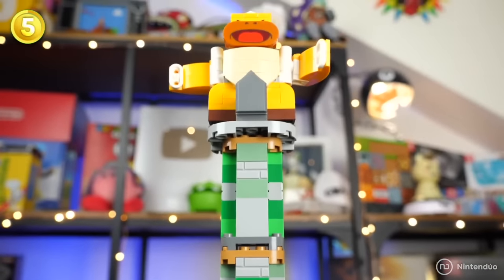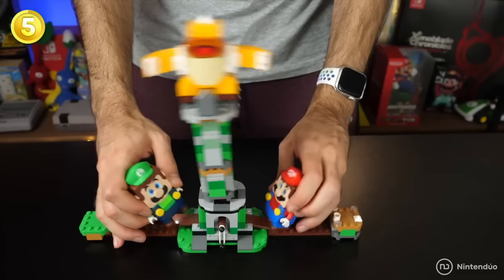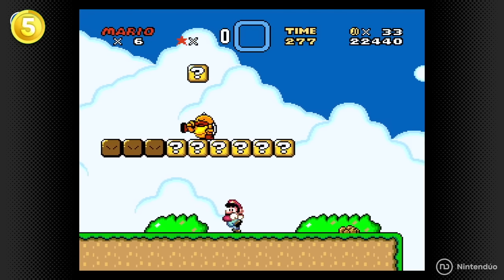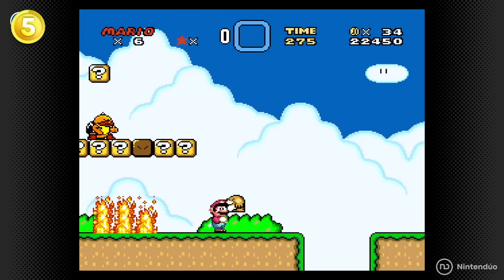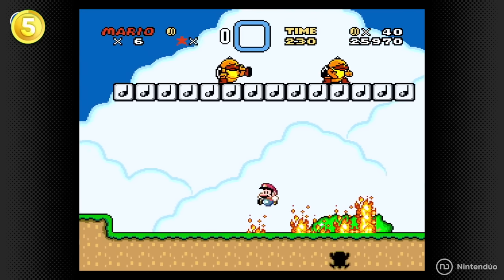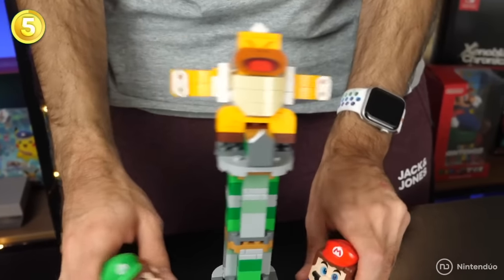The Boss Sumo Bro Topple Tower set introduces a lesser-known enemy who only appears in two games in the whole series. The first was Super Mario World for Super Nintendo, where he would stand on blocks, hit the ground, and shoot rays at lower platforms. This has little to do with what LEGO Super Mario does, where he climbs to the top of the tower until he falls off.